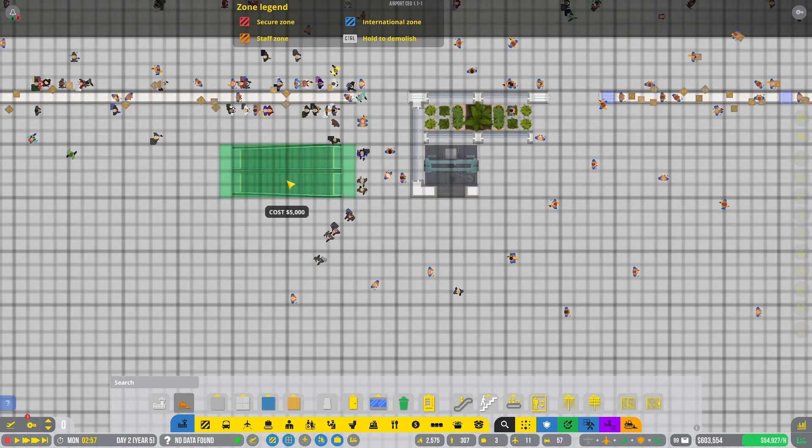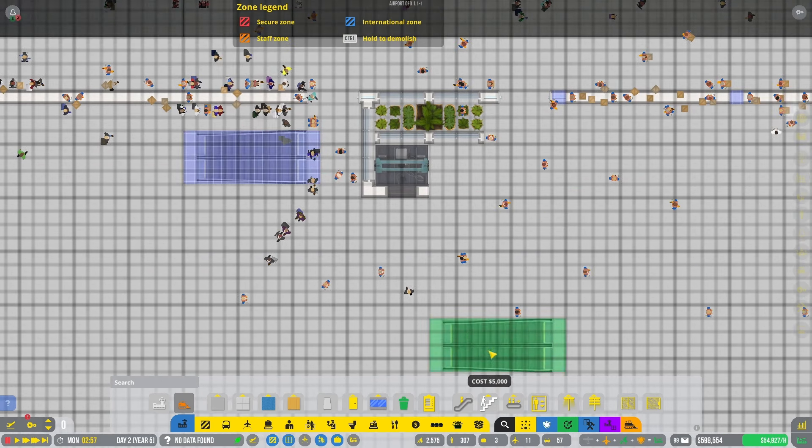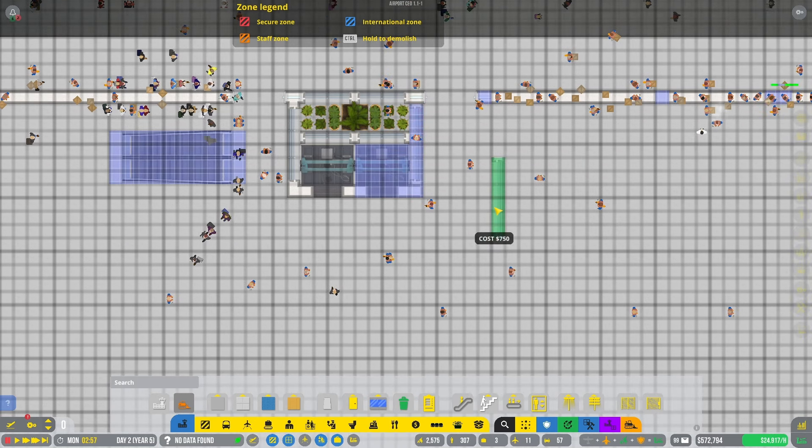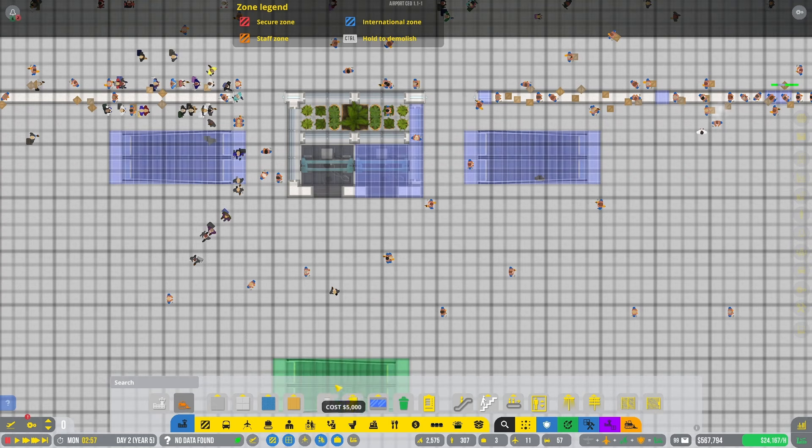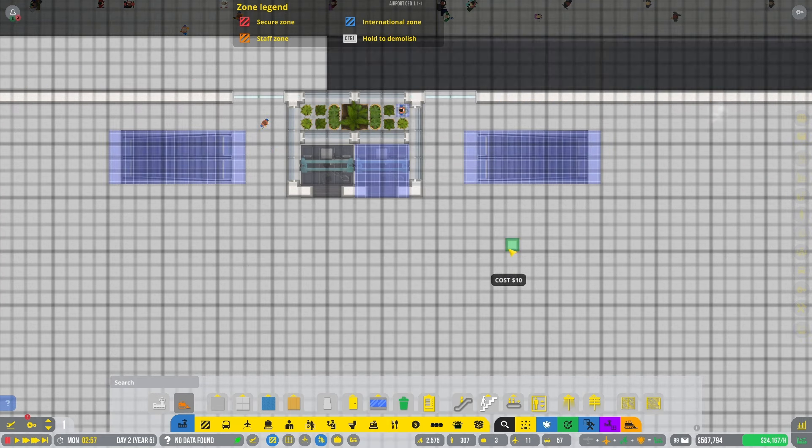There's an escalator that goes up from downstairs to here. We can get our other elevator in — it lives right there. We'll get our post and window there and there, then escalators here and here.